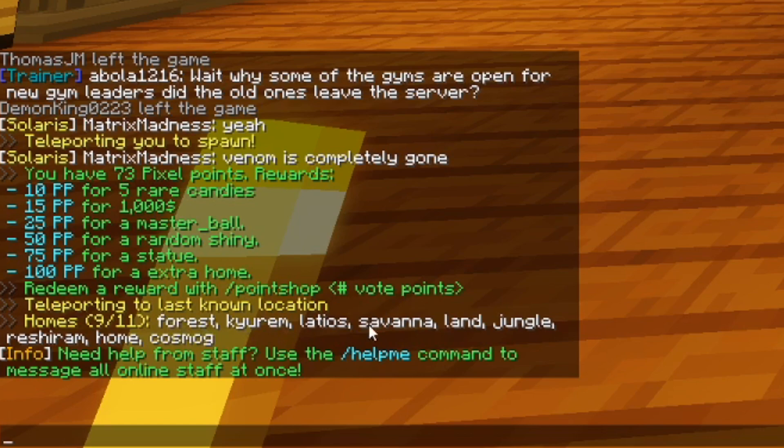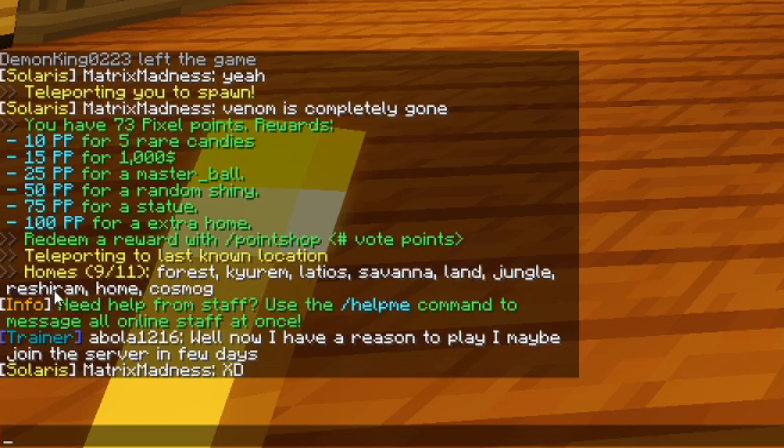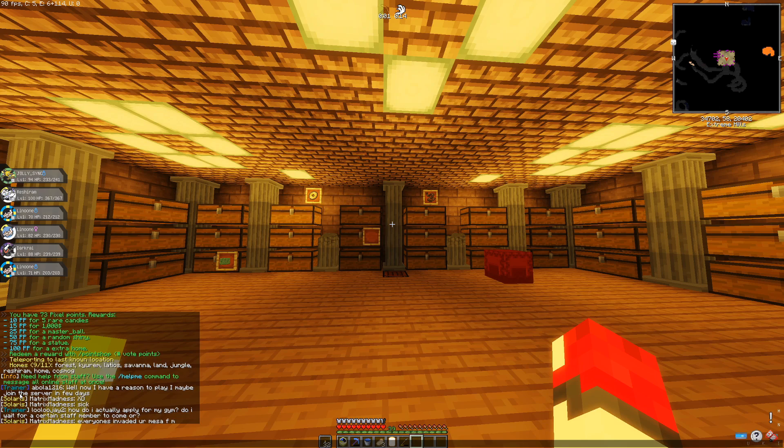If you look at my home list, you can see I've got different names for them. I've got homes specifically set for Keldeo, Latios, my Landorus spawn, Cosmog, and Reshiram. Some of these can be used for multi-purpose since some legendaries spawn in the same biomes as others. I highly recommend you guys get at least three or four extra homes to set for whatever legendary you're farming.